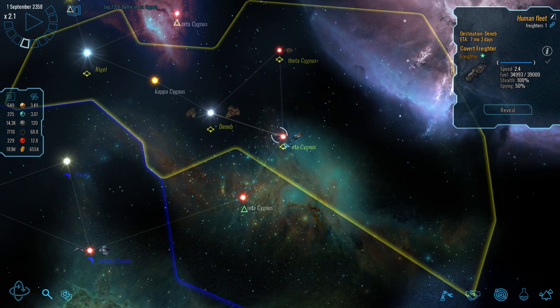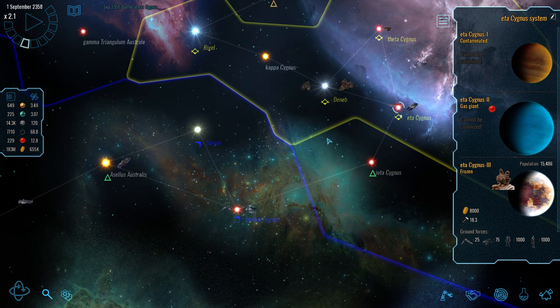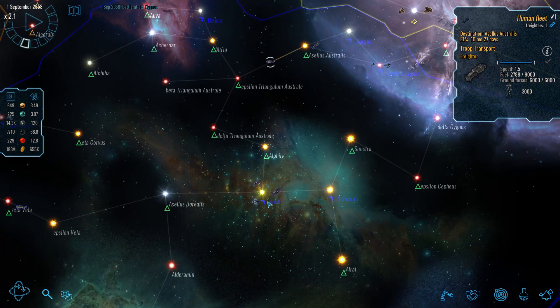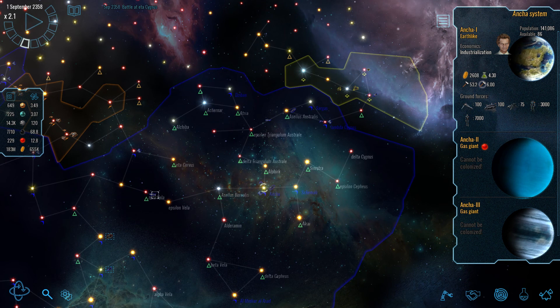We've managed to gain control over an enemy world, which has some ground forces — not vast amounts. The problem is that our own ground forces may not have the fuel; we are possibly about to be a victim of logistics issues.